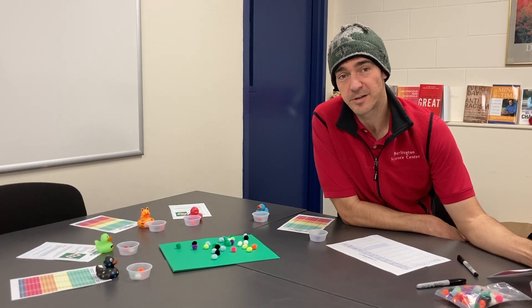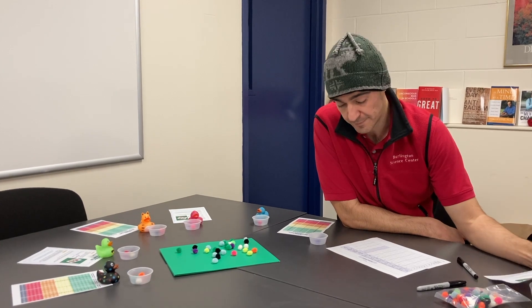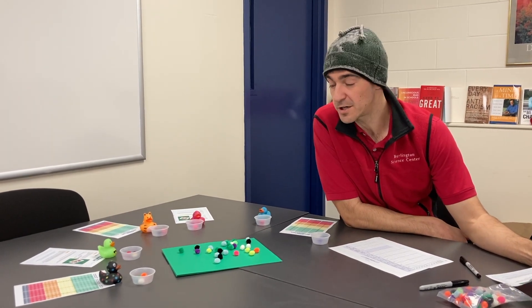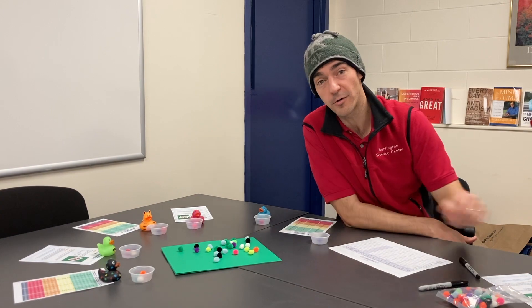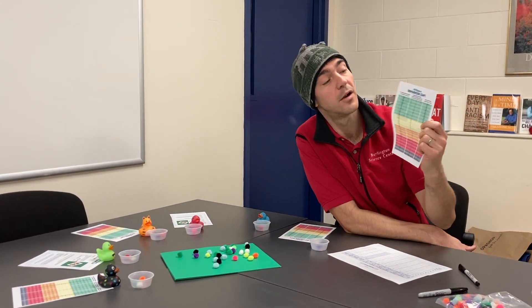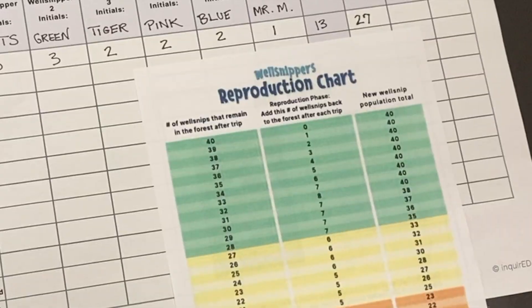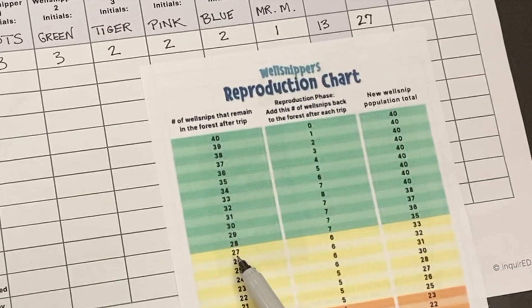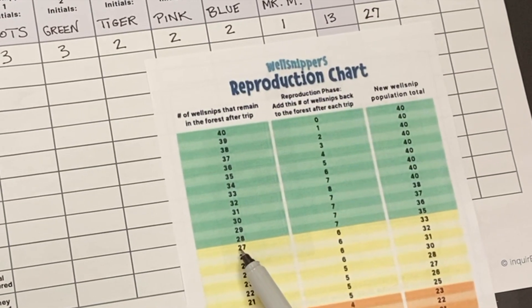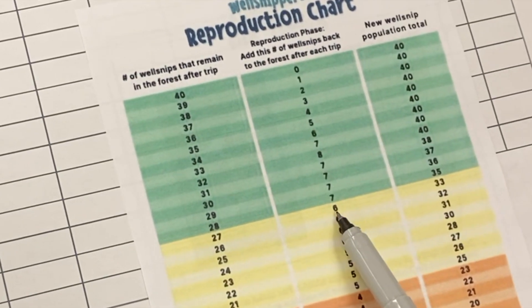Just like in the real world, plants like these Well Snips will reproduce over time. In order to determine how many Well Snips will regrow here in the forest before the next round, you're going to use this Well Snipper reproduction chart. Keep in mind that the more Well Snips that remain in the forest, the more will be able to reproduce for the next round. Because there are 27 Well Snips that remain in the game, we're going to return six Well Snips to the forest.